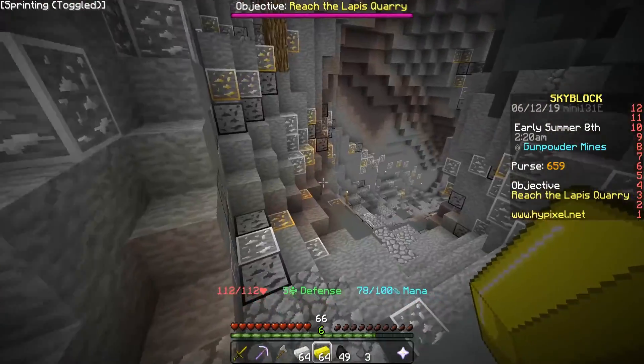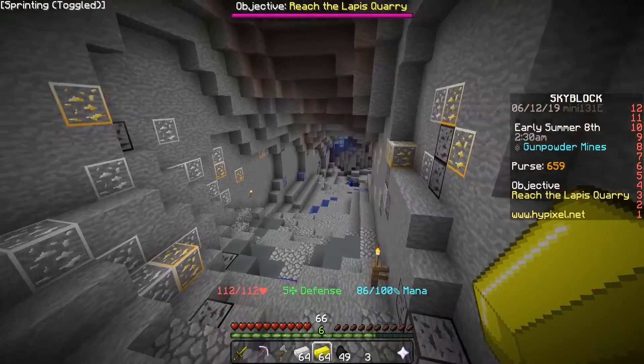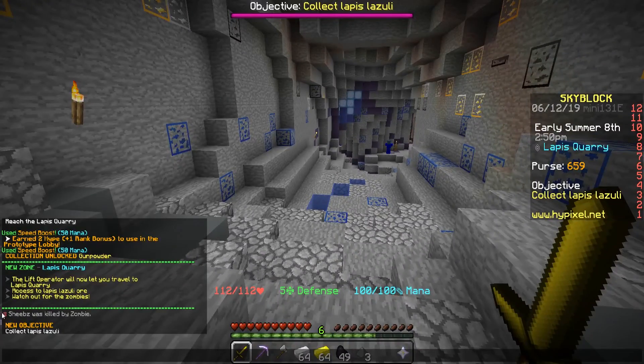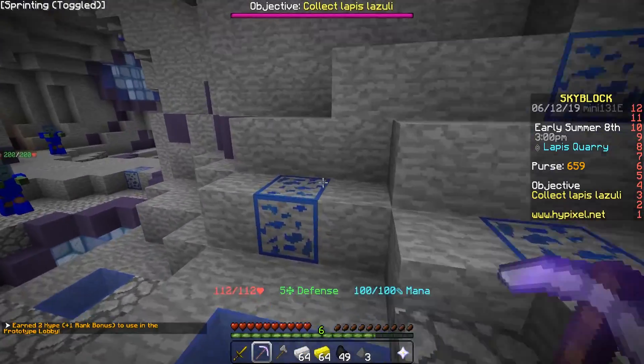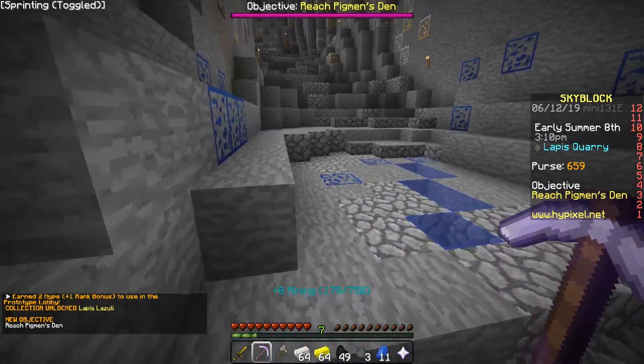Reach the lapis quarry — okay, this has to be it. There we go — news zone entered. Pretty much the lapis quarry lets me use the actual lift area, access to lapis ore of course, and then it says watch out for zombies. I'm guessing these are the zombies — they have some armor so they kind of look scary. So we unlocked lapis. New objective: reach pygmine's den.